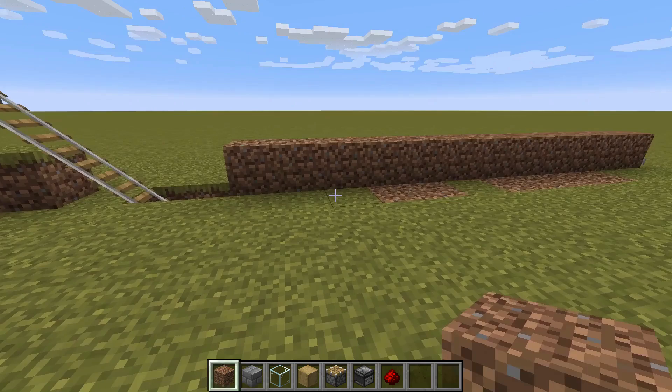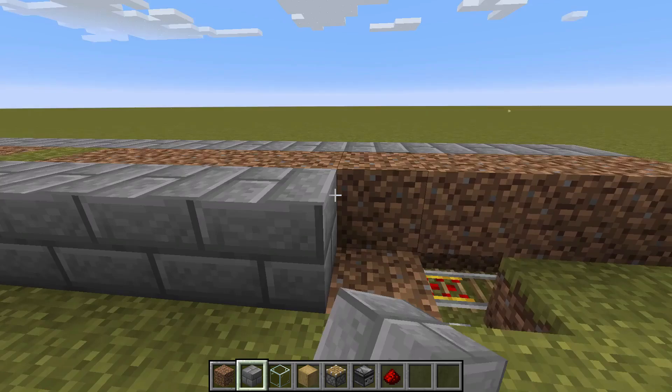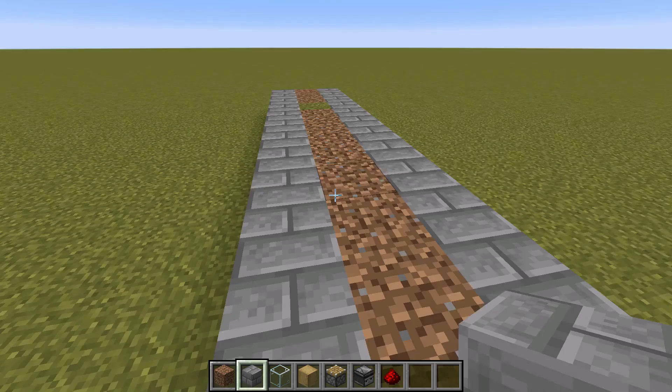Then get a block of choice — I'm going to use stone brick because it gives a certain feel to how things look. It's going to cover over that lever which is unsightly, and you're going to have two rows of stone bricks either side of a dirt block.